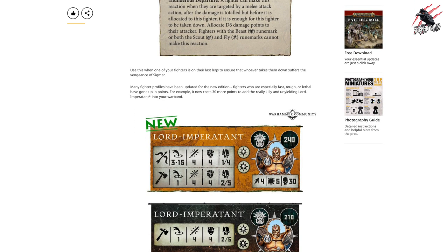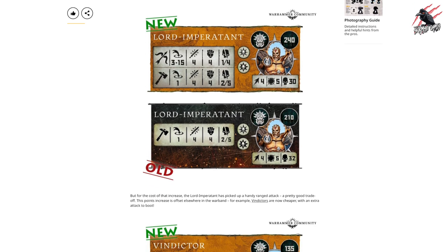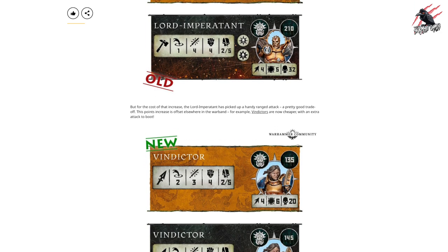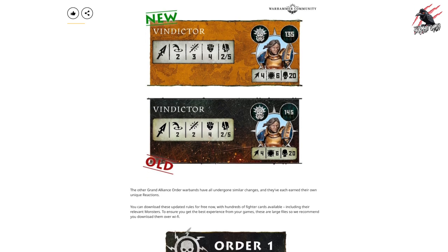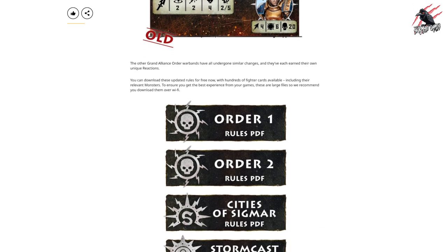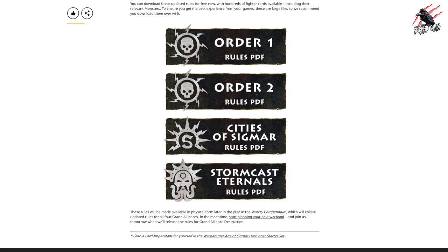Games Workshop are releasing each Grand Alliance one per day. We'll also clear up what's going on with the compendium, because that was going to be released two weeks after the main box set, the Heart of Gur, but that seems to have changed and it's going to be available later in the year. We'll cover that at the end of the video, but let's first go over the article, pick out the main points, then look at the PDFs.